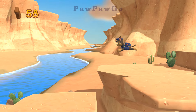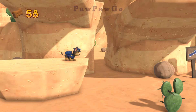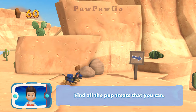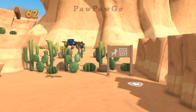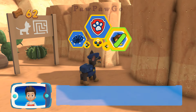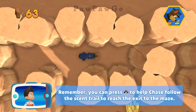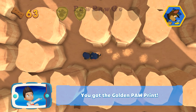We need to get through before time runs out! Find all the pup treats that you can. Pick the pupability that you should use. All right, here we go. Remember, you can press the A button to help Chase follow the scent trail to reach the exit to the maze. You've got the golden paw print — see if you can find them all.